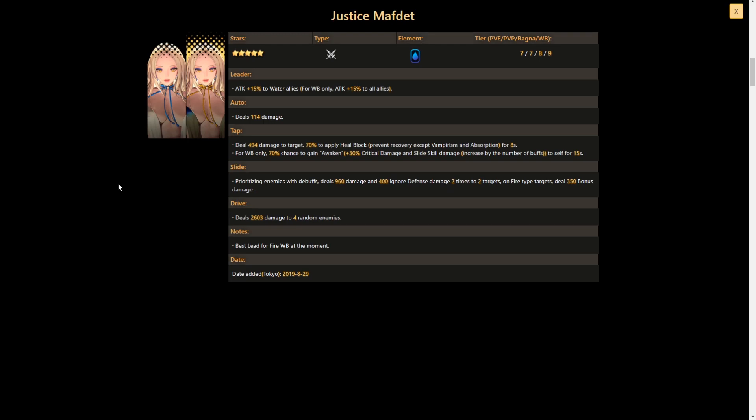Due to her tap skill's Awaken effect, we could see her make her way into PvP — especially paired with Pantheon to increase critical rate — and the plus 30 critical damage could be deadly in Devil Rumble. Her slide skill prioritizes enemies with debuffs, dealing 960 damage and 400 ignore defense damage two times to two targets, with 350 bonus damage against fire type targets.